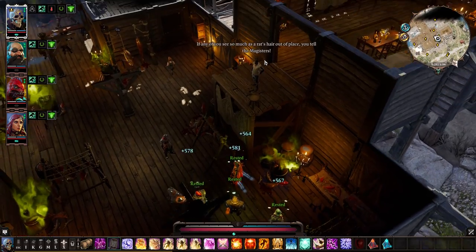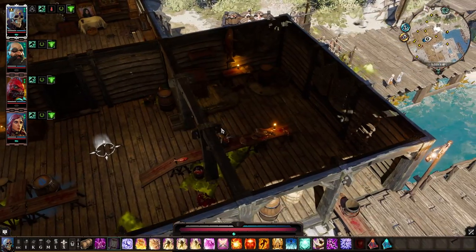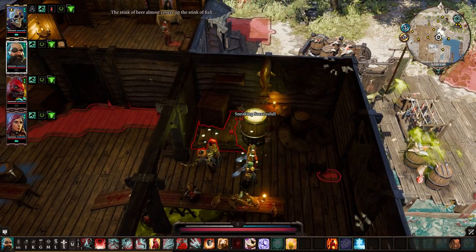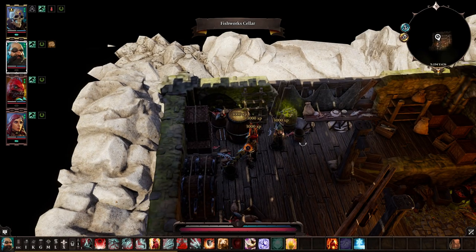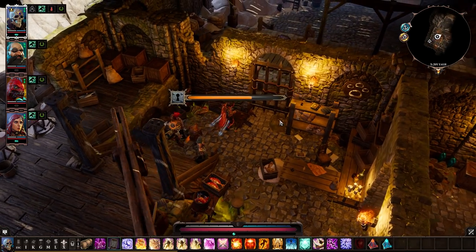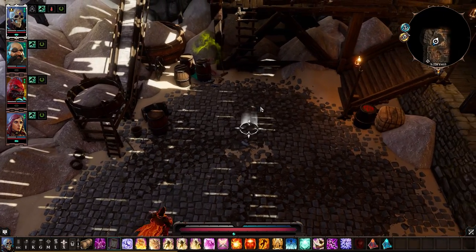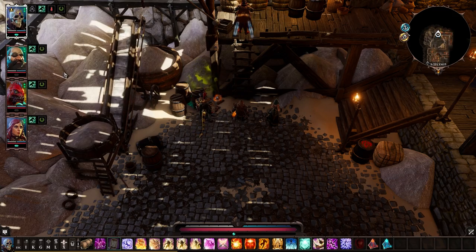Coming to this little fishery, there's some shady business dealings going on. You'll want somebody with high sneaking and preferably high thievery. Sneak and hit the hatch — you can sneak right in for 3,000 experience. This is going to be another combat section at level 9. I'm going to do it real quick and edit it out, since this is a task list to get to level 12, not a combat video.